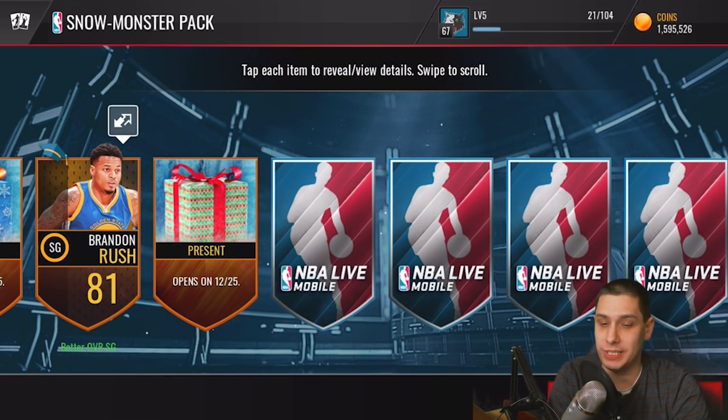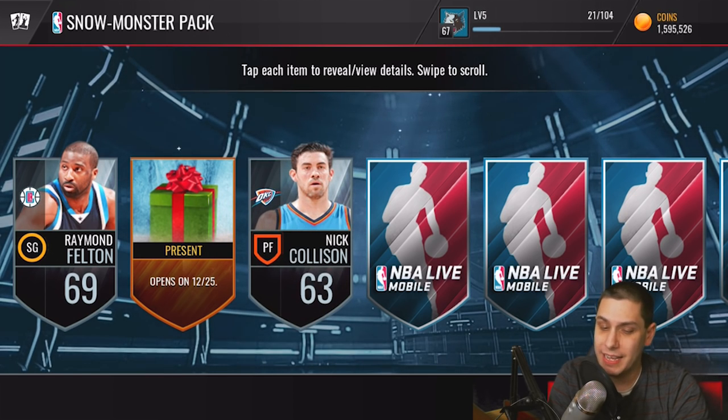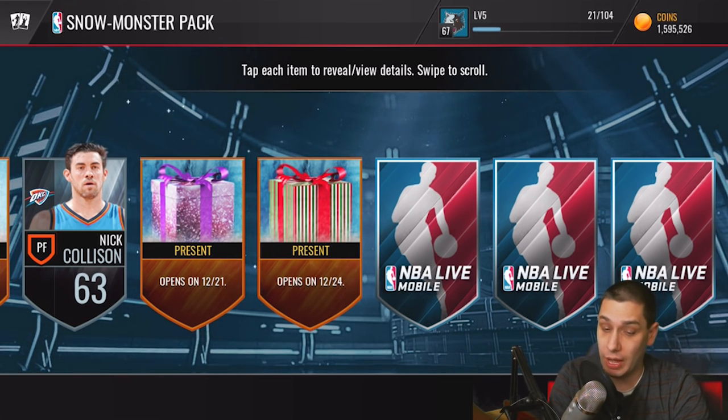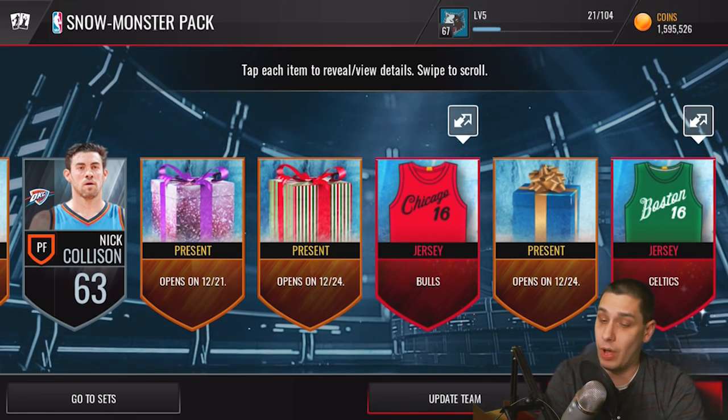We're getting a bunch that open up on Christmas Day, which is a good sign — Chase told me most of the ones that already opened weren't particularly great. There's a green one with a red bow, and a purple one with sparkles all over it — kind of neat, but that one already opened. One opens on the 24th, so that'll be in just a couple of hours. We also get a Bulls jersey, another present opening on the 24th, and a Boston Celtics jersey.